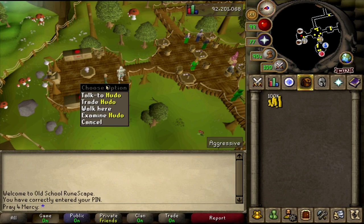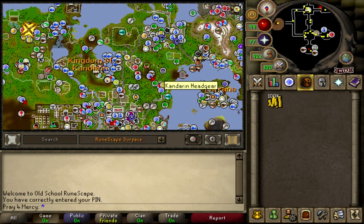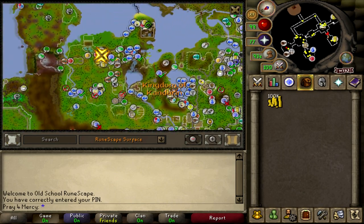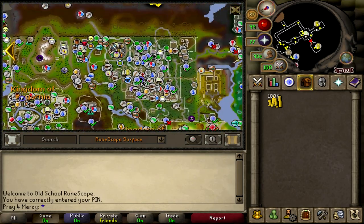You're going to want to trade Hudo and you want to be in the Gnome Stronghold, which is located right over here. If you guys are wondering where the Gnome Stronghold is and you're new, it's really really east — really really far east.